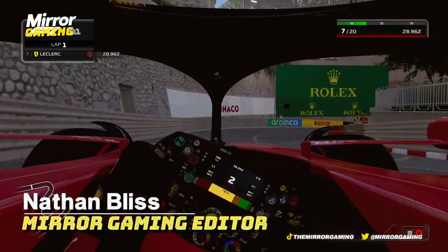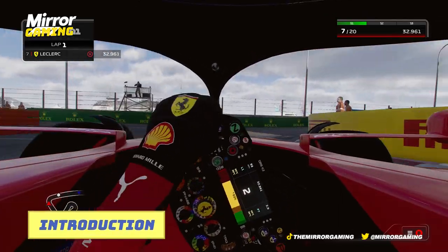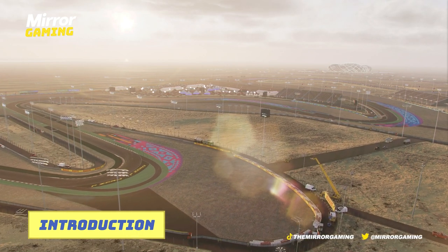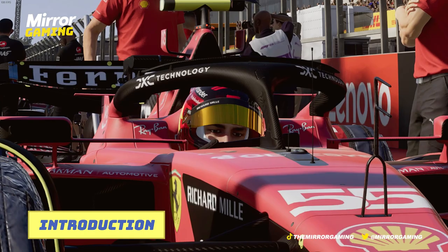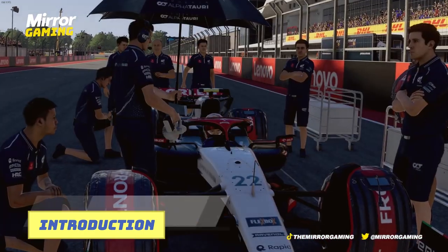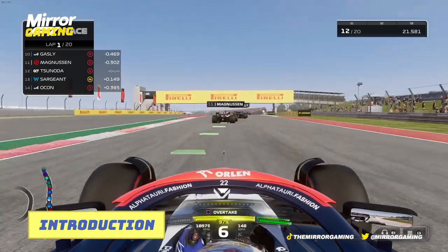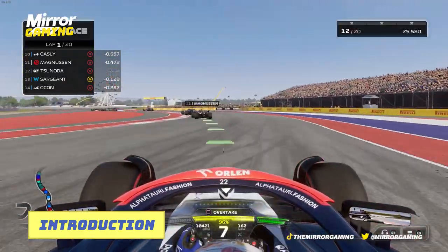Formula One is more popular than ever, and in F1 23, the sport has a stunning video game accompaniment that can satisfy hardcore fans and engage new ones, offering realistic, graphically stunning and fun gameplay. EA Sports and Codemasters have made a realistic F1 racing game which gives players an unfiltered, as close to driving an F1 car experience as possible, whilst also offering accessible and fun experiences for people who've never played an F1 game before. A difficult task, but they've pulled it off.